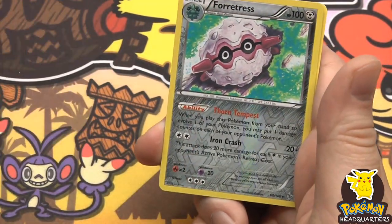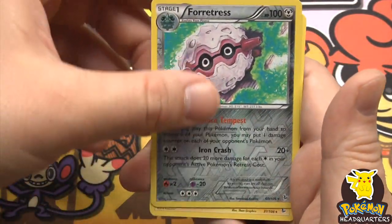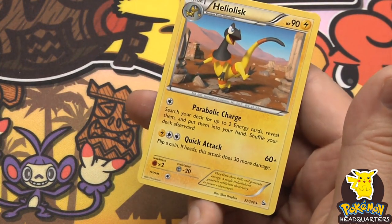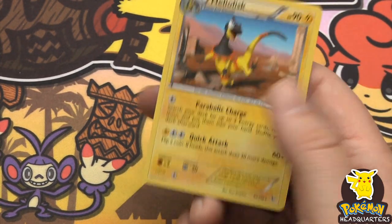Forretress reverse holo rare, and the last rare is Heliolisk, 90 hit points with Parabolic Charge and Quick Attack.